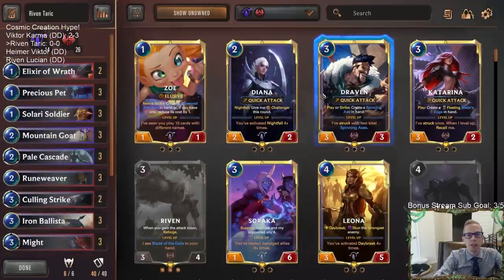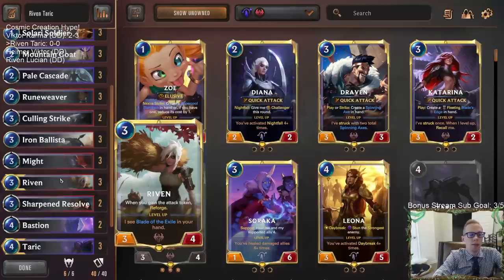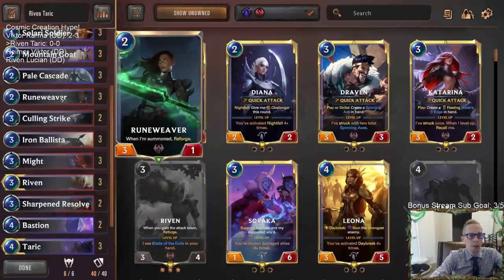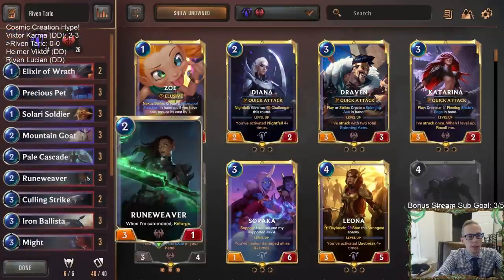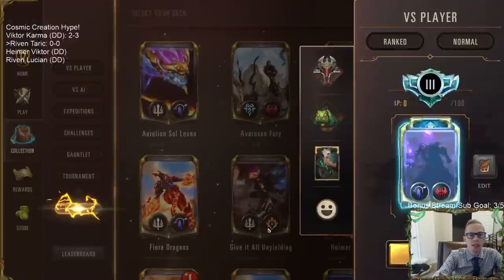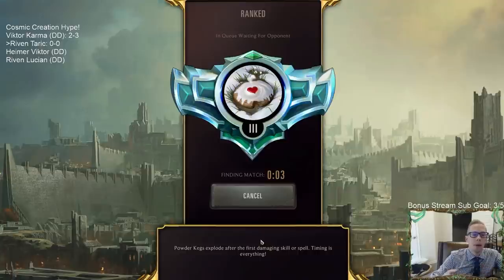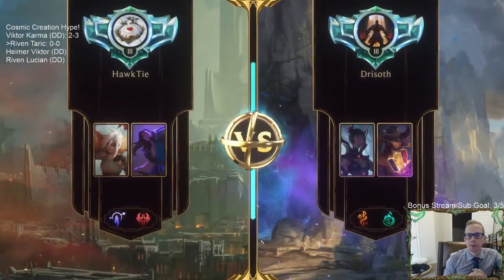Draven's very strong with the three-three quick attack. I didn't feel like putting in too many of the other reforge cards — I've been kind of disappointed with some of them. We are playing Rune Weaver though, since whenever it's summoned it reforges. As far as other new cards, Sharpened Resolve looks pretty good — a burst spell giving an ally plus three plus two this round, which we can copy over with Tarik. We'll get a couple of Bastions in here too. This deck is about curving out and using spell mana for combat tricks.